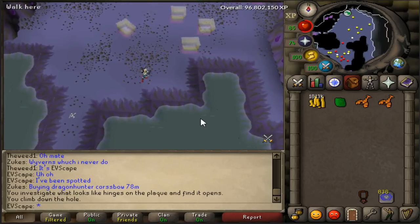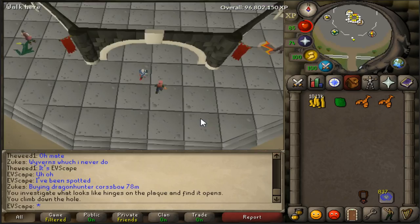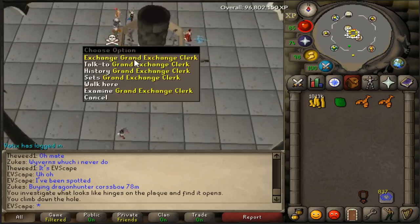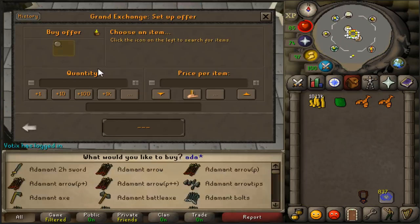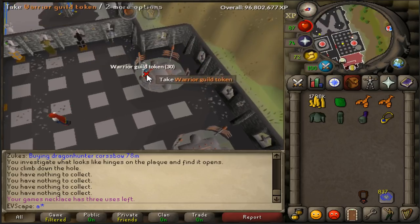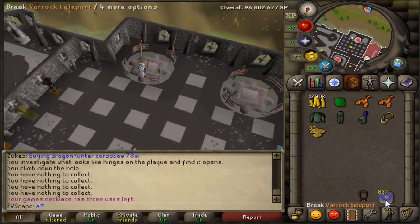Next up on the bestiary is an Animated Adamant Armor. We're only going to be killing one of these because we no longer need Warriors Guild Tokens — we've already killed all the Cyclopses. So let's just get ourselves a set, kill one and get out of here and move on to the next one, which is a level 113 Greater Demon. And there we go, Adamant Armor is down. We get 30 Warriors Guild Tokens, but we don't really need them anymore.